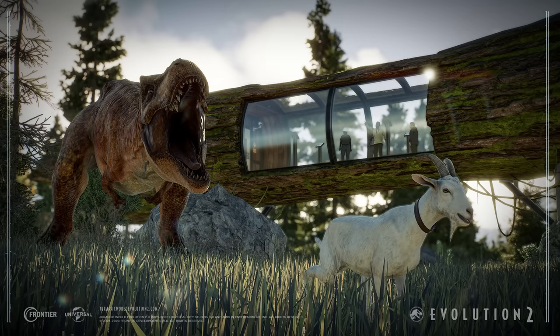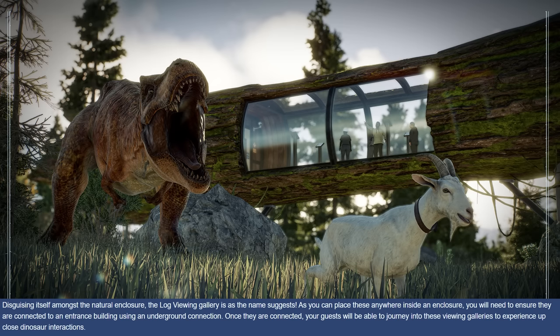I want more log decorations in the game. As you can place these anywhere inside an enclosure, you'll need to ensure they are connected to an entrance building using an underground connection. Once connected, guests will be able to journey into these viewing galleries to experience up-close dinosaur interactions. If I had to guess how it works, it'll be like the zipline or the tunnel system from the Biosyn expansion — you drag the building out a certain distance outside your enclosure and people enter and pop up in the log structure. That does seem to be the case.